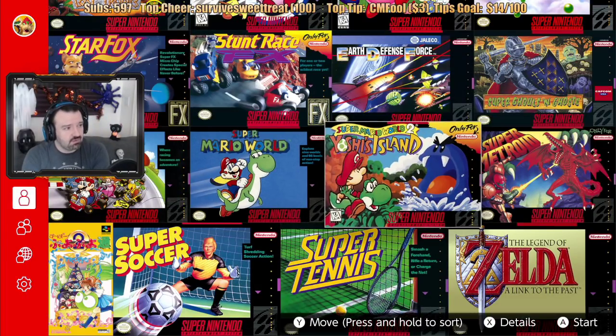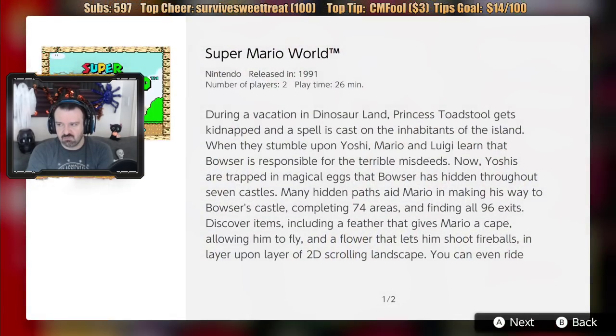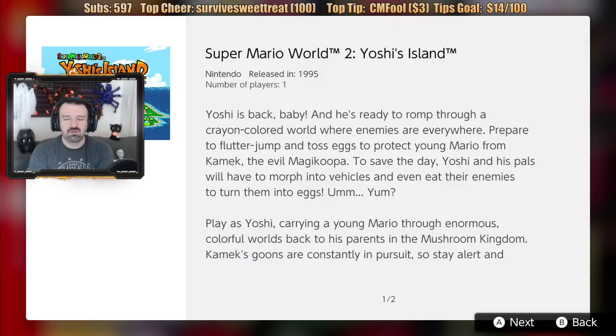Super Mario World 2: Yoshi's Island is good, but in my opinion nowhere near as good as Super Mario World 1. It took them four years to make the game. This one has baby Mario and the entire game is pretty much consistent of riding Yoshi and using Yoshi to aim and throw eggs. This game is way easier than Super Mario World 1 — I think it's meant to be a very dumbed-down version for very young kids. It's still fun, but it's very basic and not super challenging.